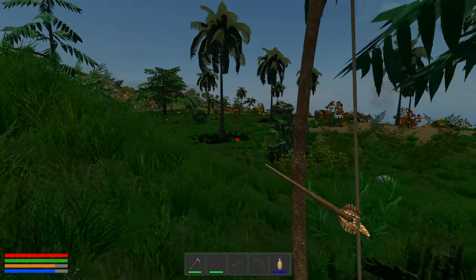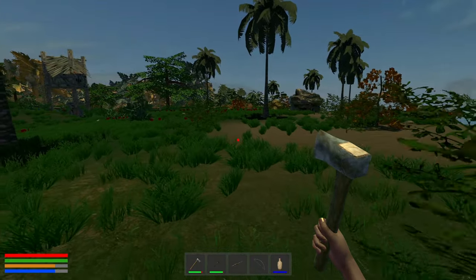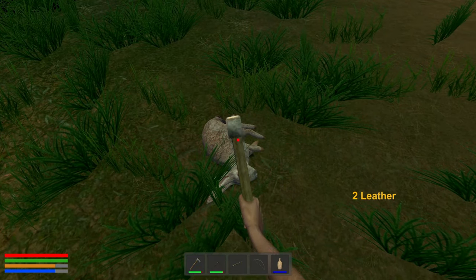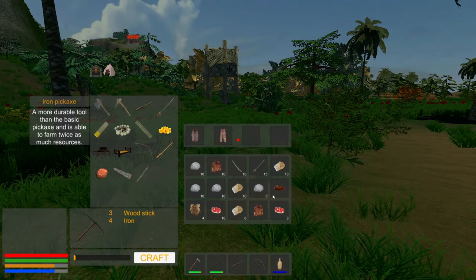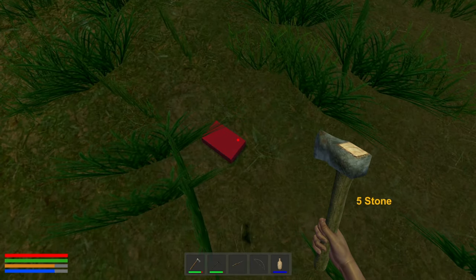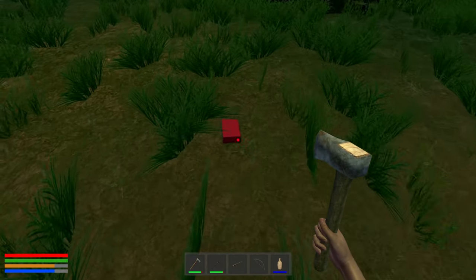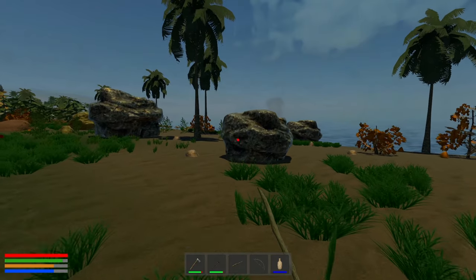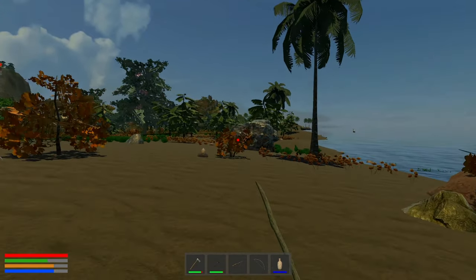Nice. Villager going his way — we will go ours. Leather, nice. Meat. Inventory full — it's going to have to be the rocks. Sorry rocks. Rabbit blood. Let's skedaddle. We killed a rabbit and a crocodile — what an amazing day!